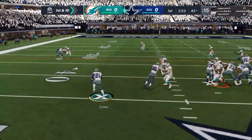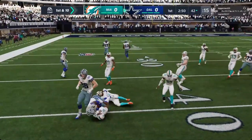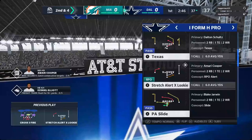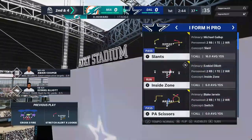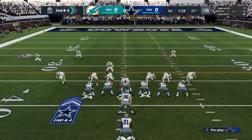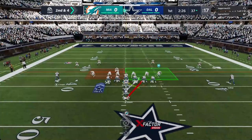A first down carry by Elliott and he's able to carve out about six there, down to the 37. Decided to hand it off that time on the run-pass option — appeared to be an easy decision, just gave it inside. Nice steady gain. Second and four.